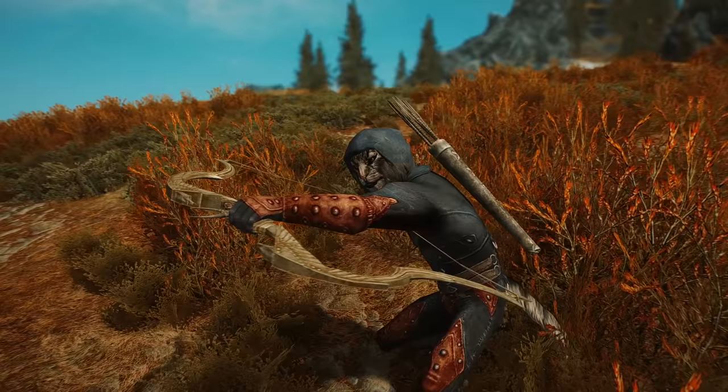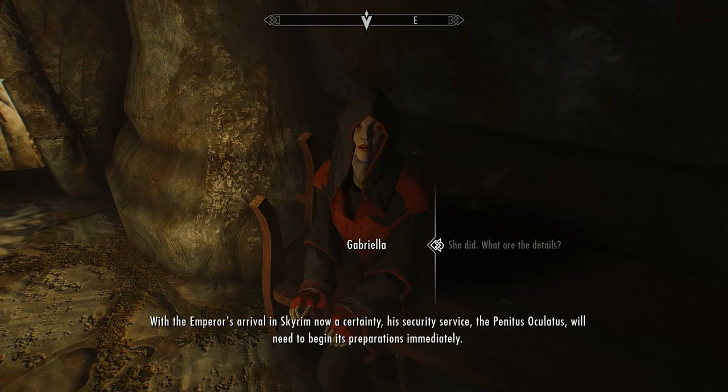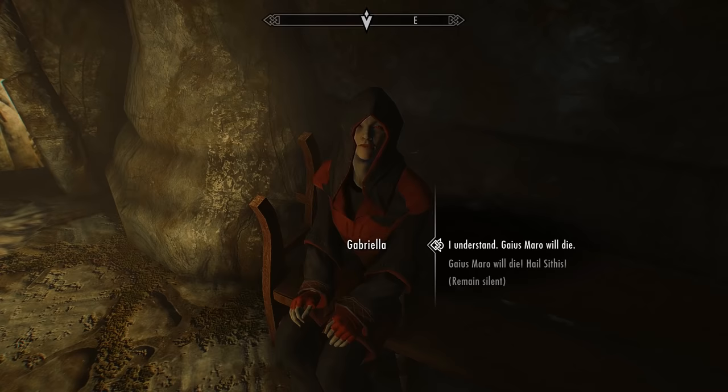After you've done the previous quest, you'll need to come to the Dark Brotherhood Sanctuary and speak to Gabriella to start this next one. She explains: with the Emperor's arrival in Skyrim now a certainty, his security service the Penitus Oculatus will begin preparations immediately. Security is being handled by a Commander Maro. Astrid and I have devised a plan to break the man and cripple the Emperor's protection. You are to slay the commander's son Gaius Maro, and once he is dead, plant false evidence on his body implicating him in a plot to kill the Emperor.